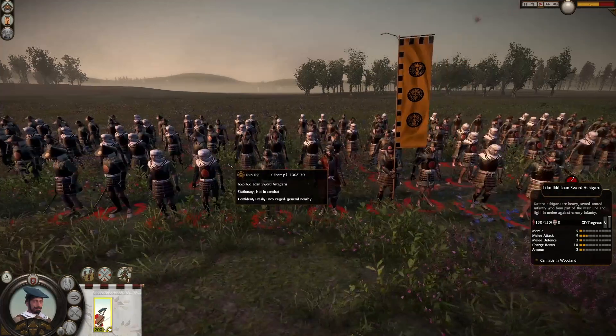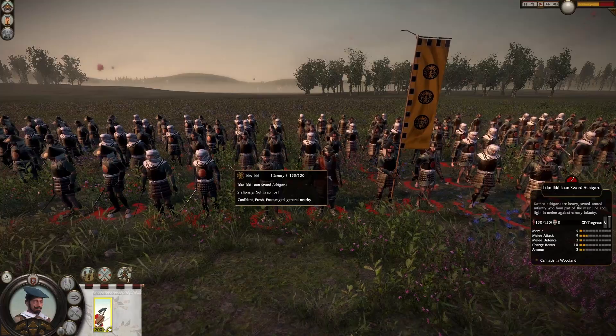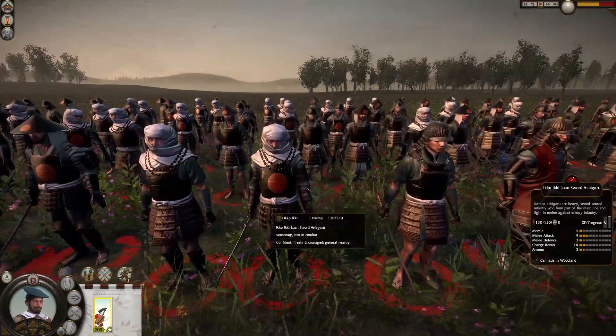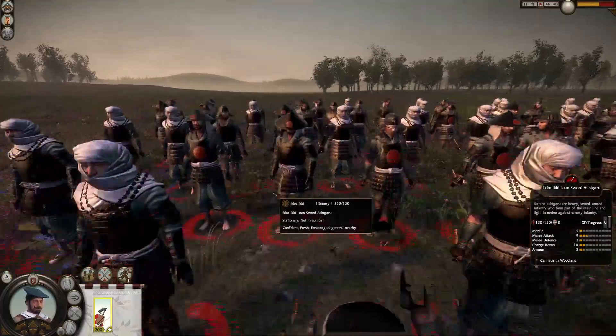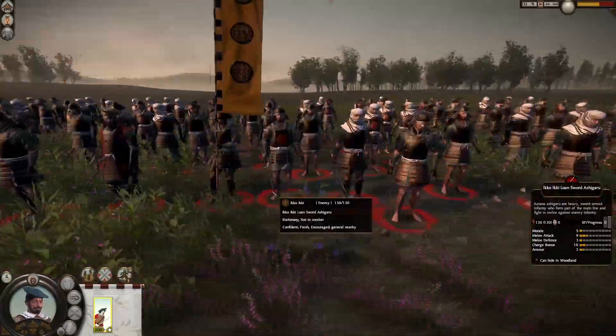Before we go into stats, it's worth noting their appearance, because the Ikoiki Lonesword Ashigaru are a mixed match of soldiers fighting for the Ikoiki Clan — you have monk warriors, samurai, and actual Ashigaru. This is a really cool looking unit because of the variety of models.